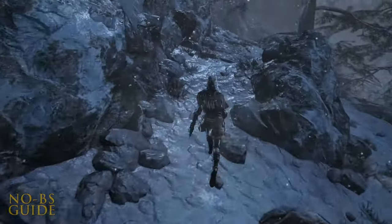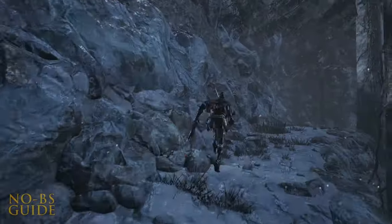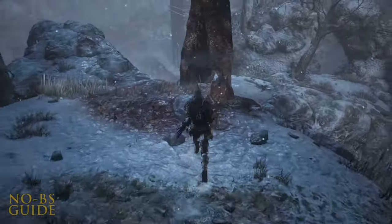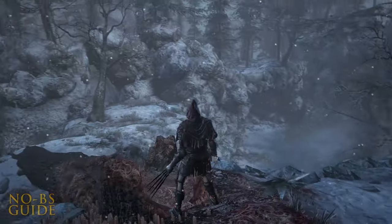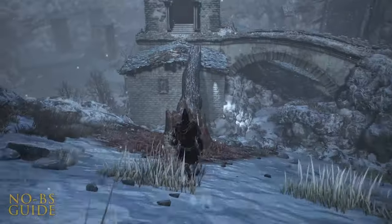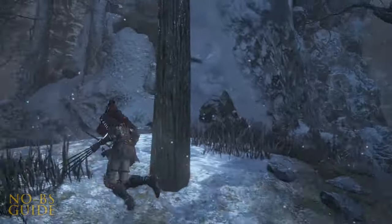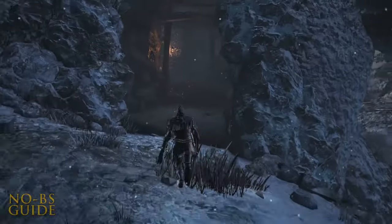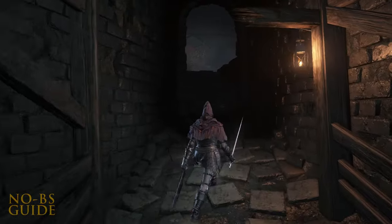Double back and this time head past the rock in the path. Head to the end and drop at the corpse. Head down and you'll find the second and final tree you can kick down for a shortcut. Heading straight from that tree will get you all the way back to the bonfire. Once back at the top, head through the shaft in the side of the mountain and prepare for Part 4.